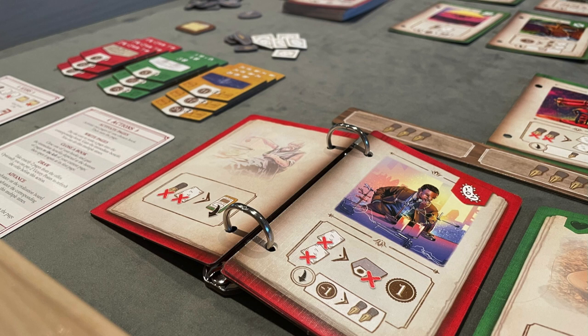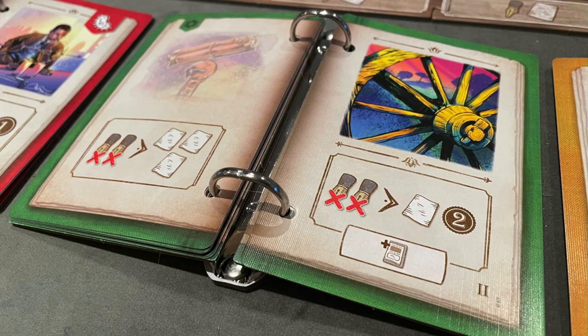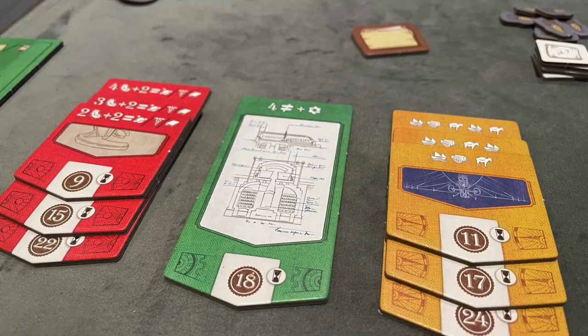In gameplay, there are 15 rounds and you activate pages, get new pages from a track with different prices, and write them into your books. There are really only two resources: pages and pens, plus files which act as jokers — wild cards you can use flexibly.